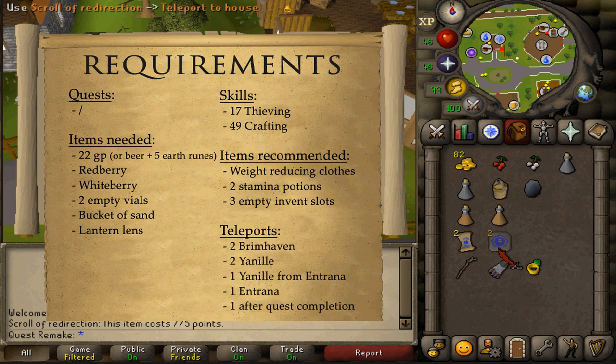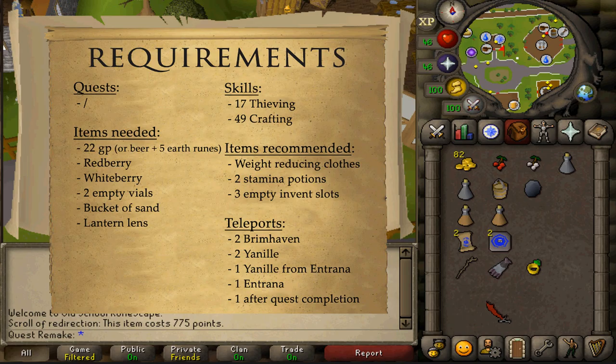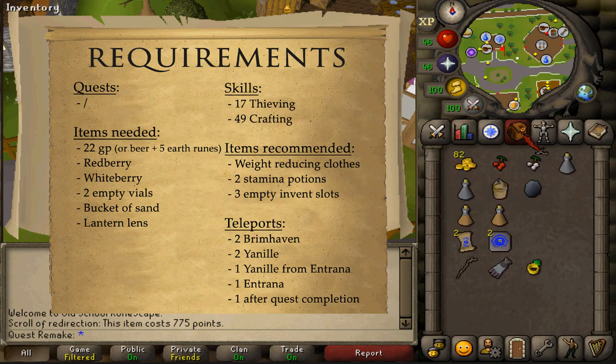For teleports: two to Brimhaven — since I don't have the construction requirement for the Brimhaven POH portal, I'll be using the Ardougne cloak and taking the boat, which costs 30 coins each. Three teleports to Yanille, one of which is a teleport back from Entrana when you don't have armor or weapons, such as a Dreme staff or the Ardougne cloak. I'll be using the Fairy Ring code CIQ which takes me just west of Yanille. If you have the Watchtower teleport, that might be a bit faster.